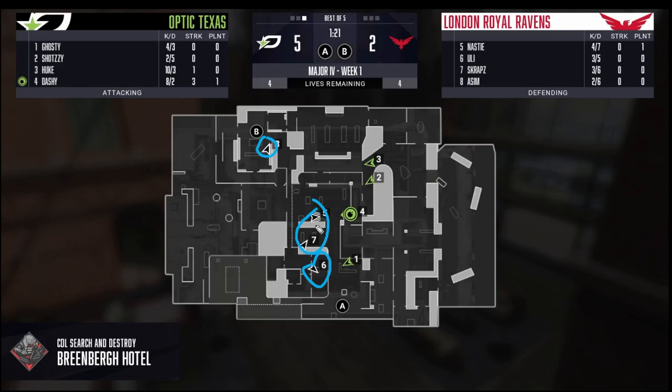As you can see, London goes with a 1-2-1 strat — one guy on A, one guy on B, and two guys in the middle. In actuality, if you're going to have two guys mid, you should probably also send the number six guy over to the window just to make sure you're covering all your bases. London really liked to run mid strats and usually had someone at that window, but for this specific round, they didn't.